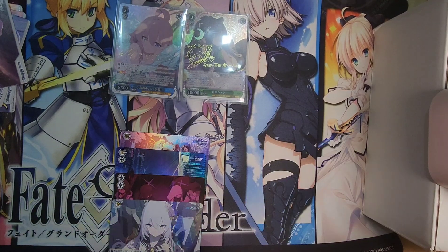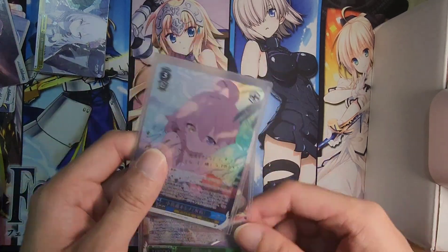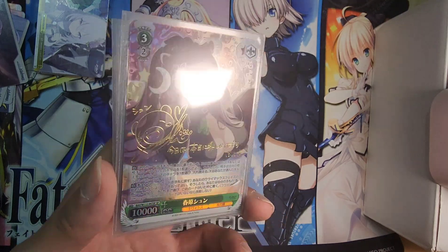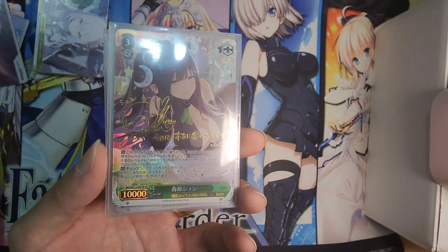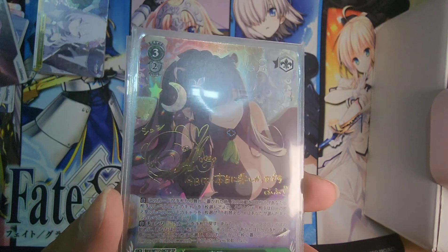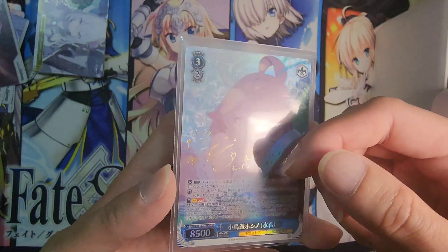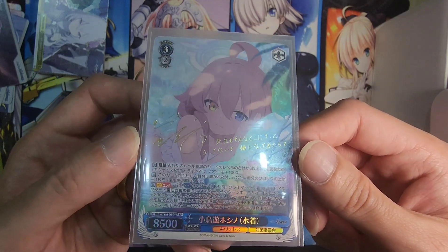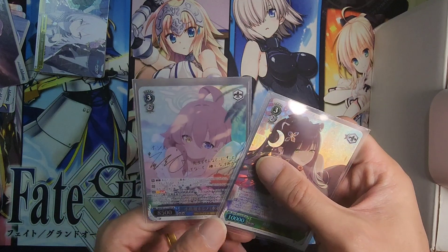We did have four triple rares — very nice. But apart from that, we managed to pull two SPs! Our first SP is of Shun — Big Shun, as the game has Big Shun and Small Shun; I always know them by that. We have a very nice SP of Shun; I do like her signature a lot. This is going to be a very popular character.